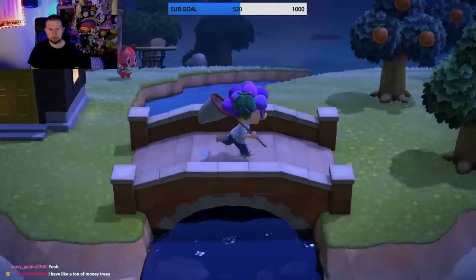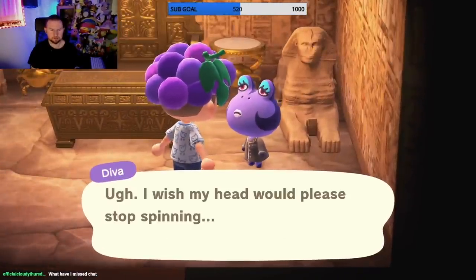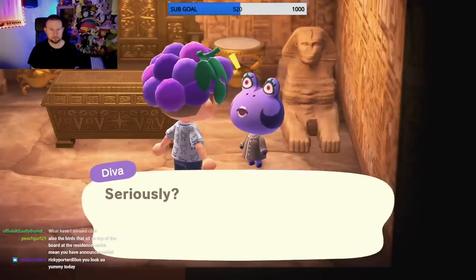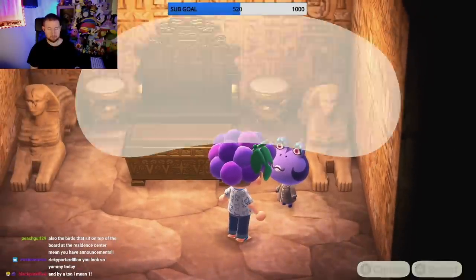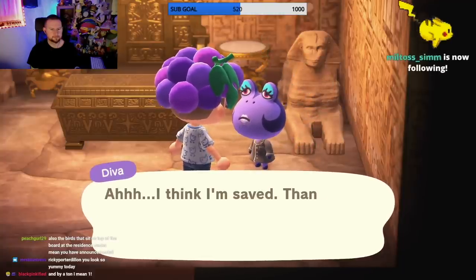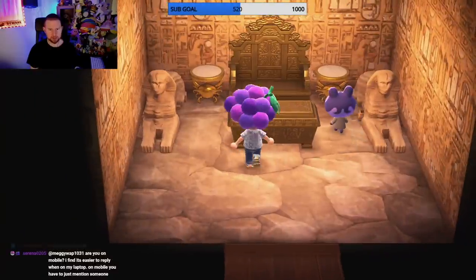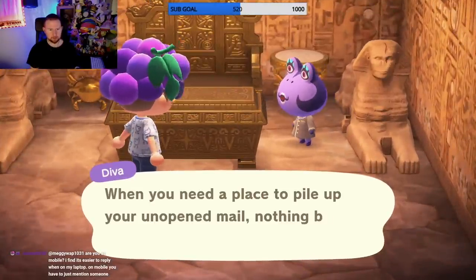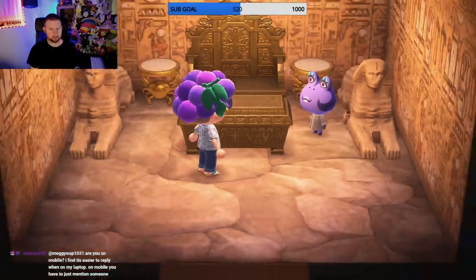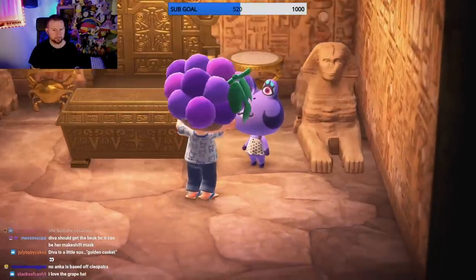Alright Diva, we're coming. Poor thing. Here you go. I wonder where she sleeps - does she sleep in this coffin thing? Nothing beats my golden casket. Do you sleep in there? I think she would rock the beak. Let's give her the beak.